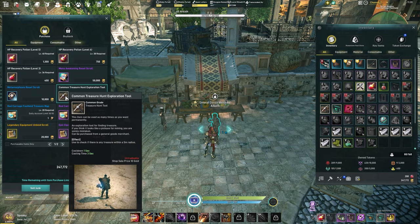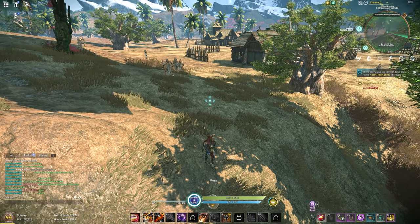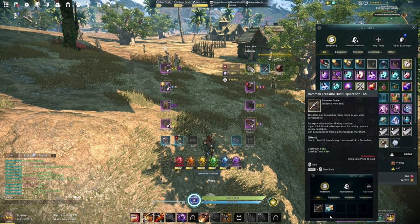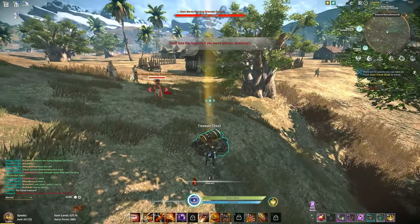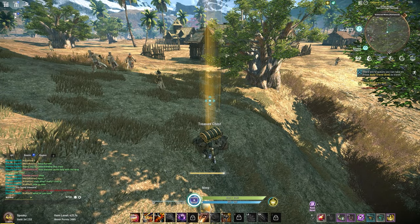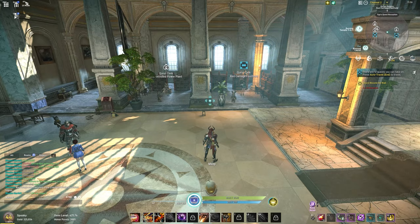You will need a treasure hunt exploration tool, but that can also be bought at the merchant. Keep in mind that these are timed, so be sure to pay attention to the sound being played while you're hunting. Don't worry if you don't get it the first time — you have 10 tries, and the tool is only consumed if you successfully find it.